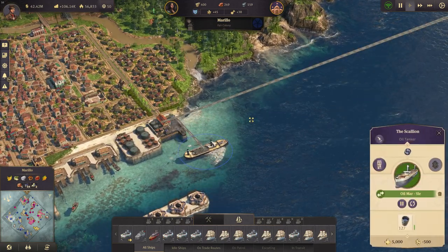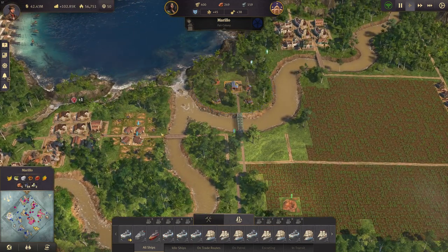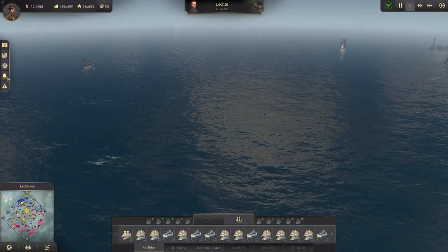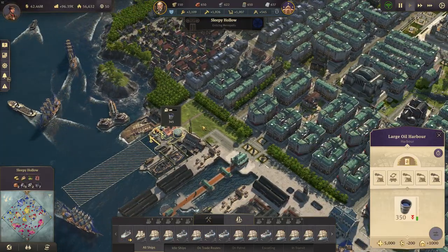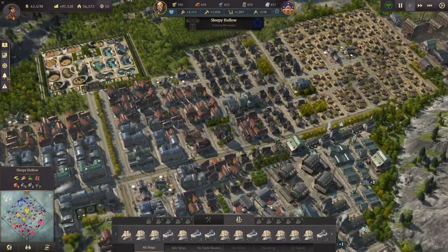Storage here is finally at zero, so that means we have finally got enough ships in Marillo for the oil production. I don't need to work on that anymore, so we can focus on a new oil island if we need that. At the moment we do have some oil in Sleepy Hollow and I don't think I have any shortage - all my power plants are working.